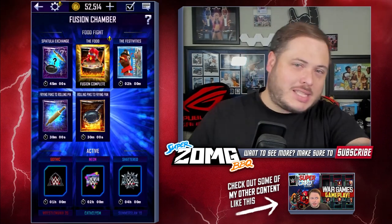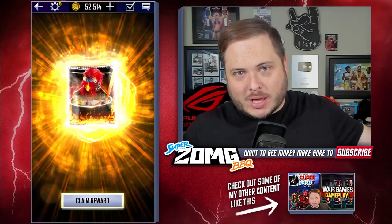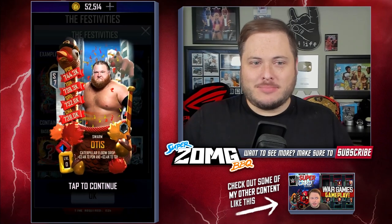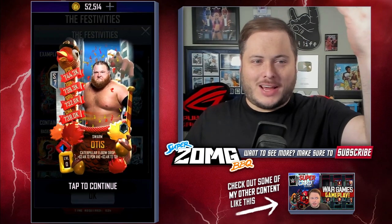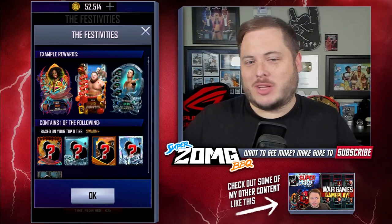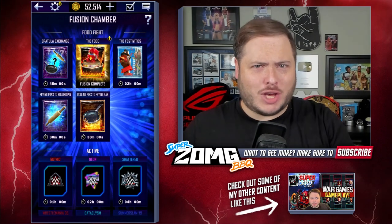Now I spoke about this previously, but these are the two cards you're going for. You've got yourself first of all the Garbidogooka and this Otis card which just looks hilarious. I mean, he's literally walking down a street with a parade, a pig and a turkey float. I mean, what's more awesome than that? We've got spatulas, frying pans and rolling pins and QR codes.